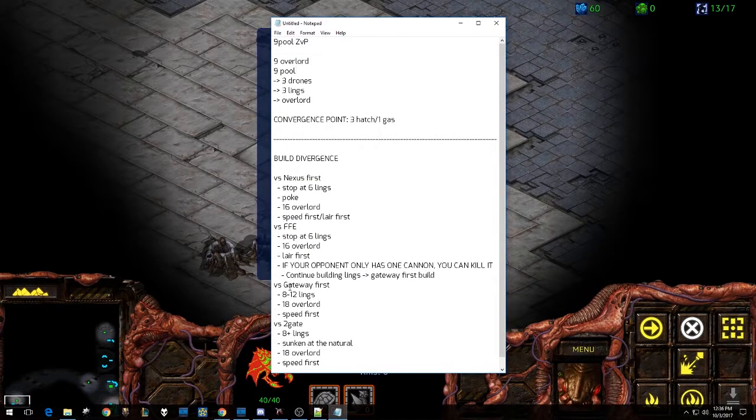This is versus all the sorts of things we could be going up against: a nexus first, a forge fast expand, gateway first, or a two gate of some kind. Versus forge fast expand — this is the most common. You get there, there's going to be a pylon, there's going to be a forge. That is a forge fast expand in the natural. Easy peasy. You can just stop at those first six lings, continue to build drones, get a 16 Overlord, and go for a lair first. If your opponent goes for nexus first, you're still probably going to want to stop at six lings and try to poke around and do a little bit of damage since they won't have a cannon up. If your opponent is being super greedy with their wall off, go ahead and go for speed first and break that with a bunch of lings. Otherwise go for the lair first and just go into a normal game.